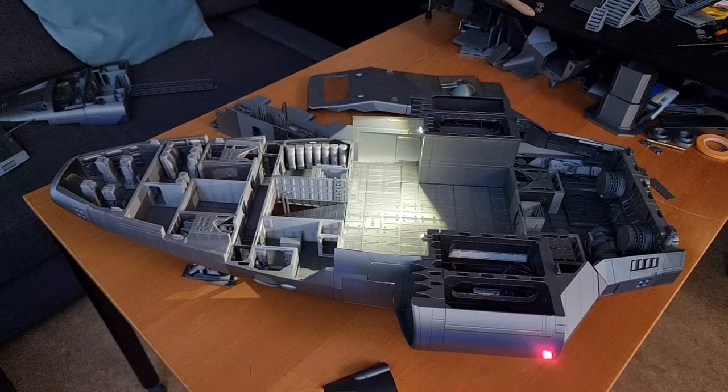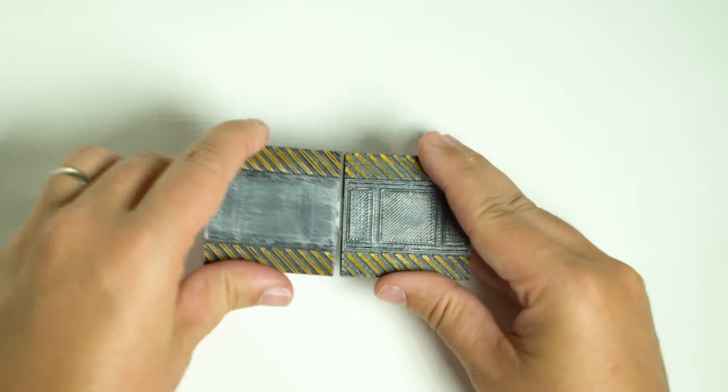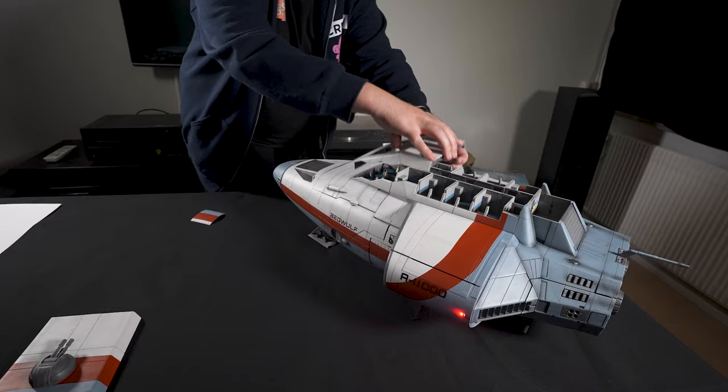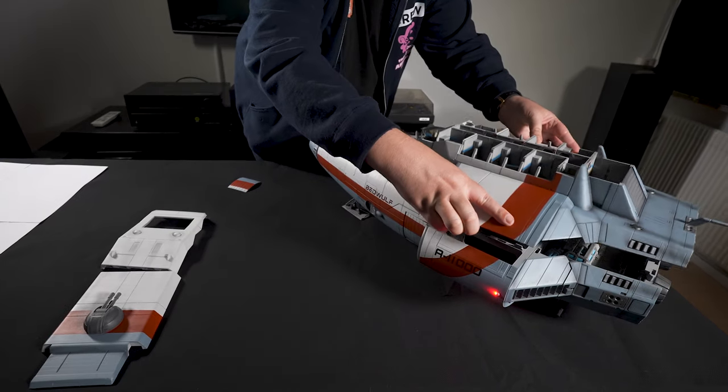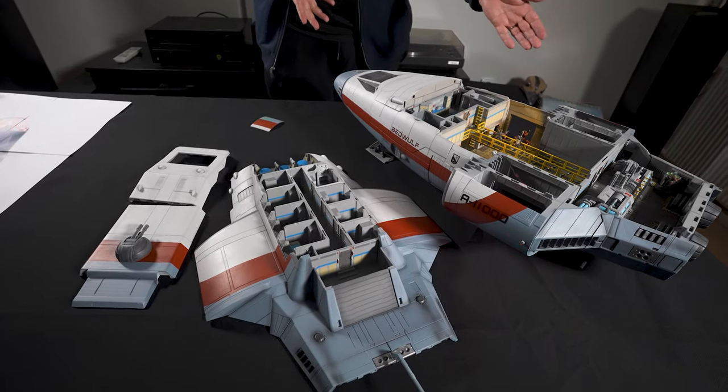Although it has 250 parts, it assembles gluelessly using the open-lock system and prints almost entirely support-free. You can leave the model fully assembled, or unstack the decks to lay them out on your gaming table for a great overview of what's going on throughout the ship.